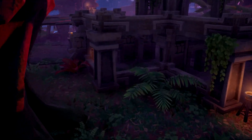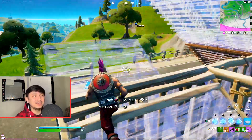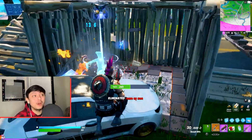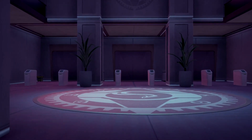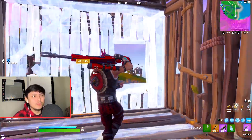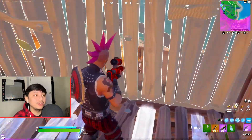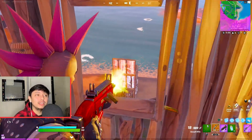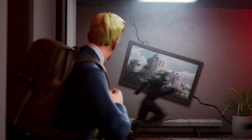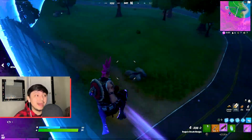You can actually see a part of their headquarters in Stealthy Stronghold. If you guys go there, there is a tunnel you can go into that leads to a little base, but unfortunately there are a bunch of lifts or elevators that don't work for some reason. Also in the trailer we can see Jonesy doing spy stuff, and you can actually see IO guards running around — so IO guards work for Imagine Order.